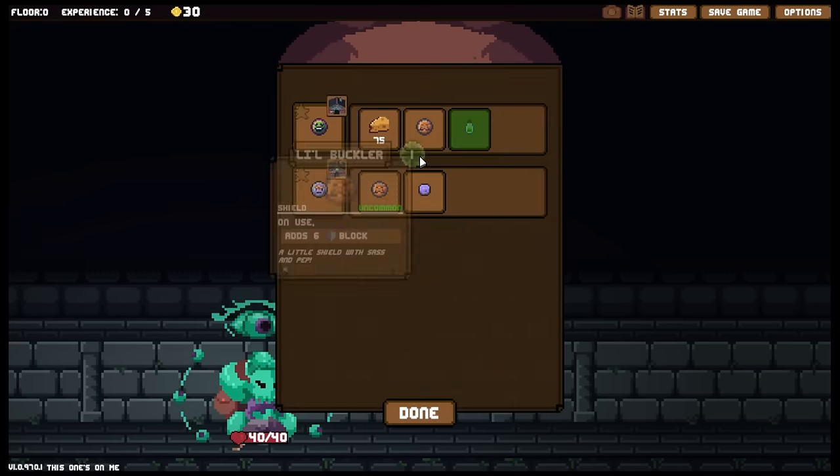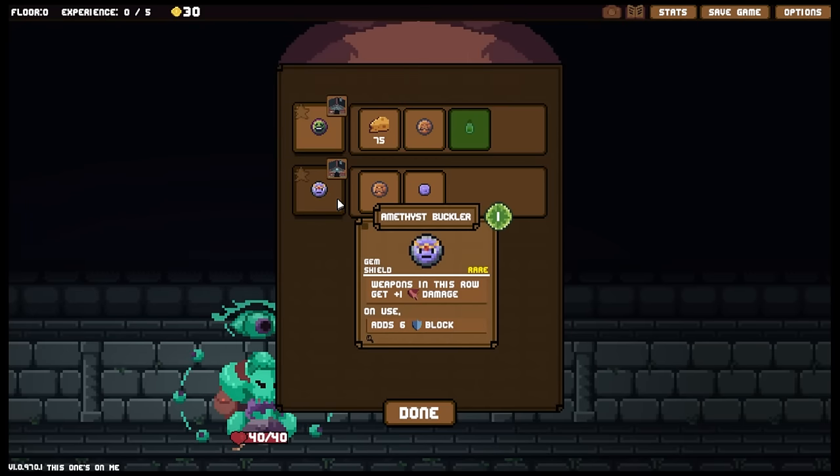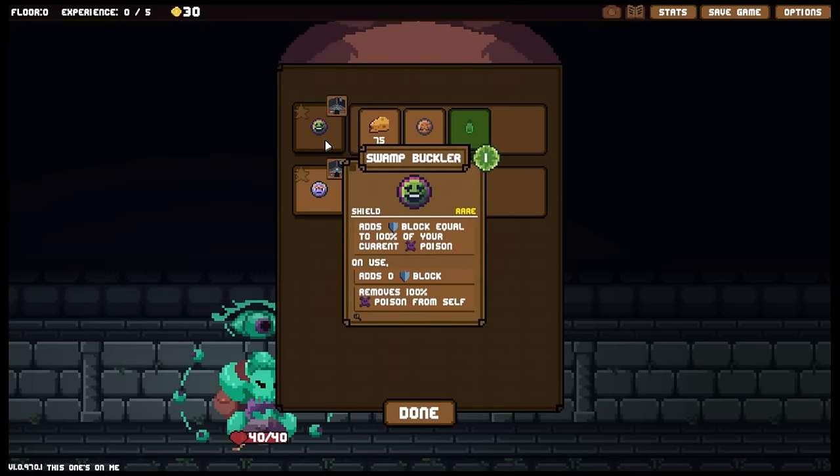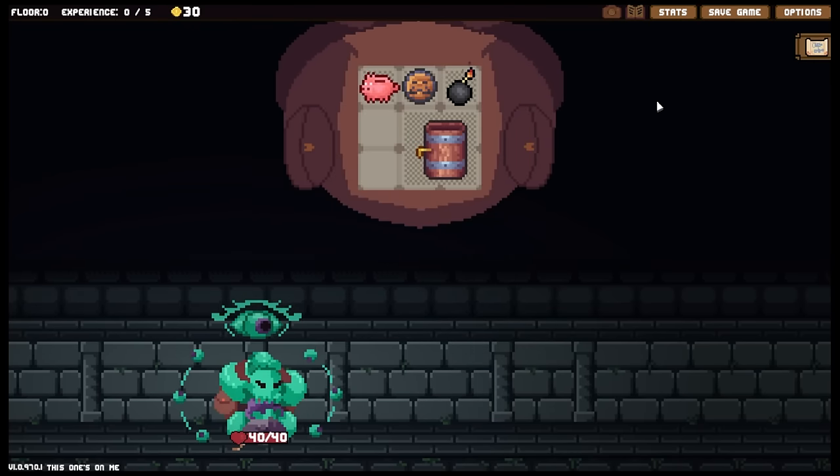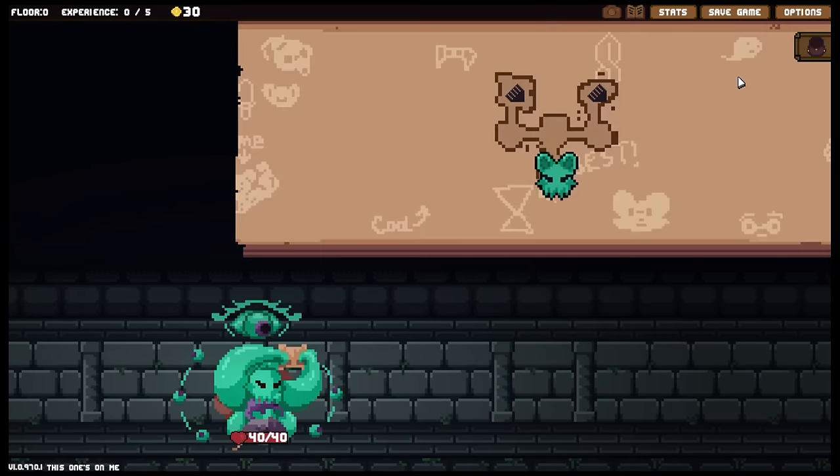This buckler is actually needed for two types of research. We can either get the amethyst buckler, which looks quite cool, or the swamp buckler. The swamp buckler adds block equal to 100% of your current poison, and on use adds zero block then removes 100% poison. So you can basically use your poison to power your defenses, which I quite like.